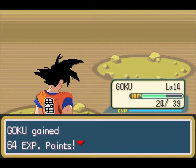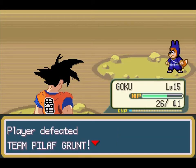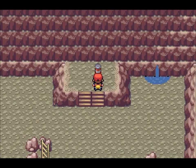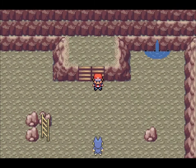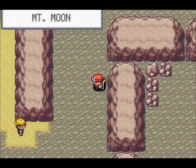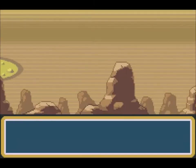I was hoping Nappa would learn something new at level 10 but that did not happen. We found an everstone — I don't think I'm going to use it in this game since I want to see the evolutions of all the fighters. The everstone prevents evolution of fighters, so I'll skip it.